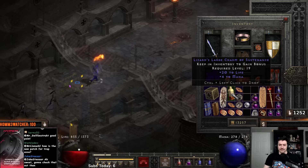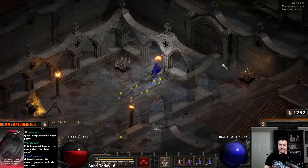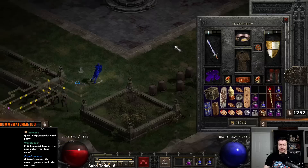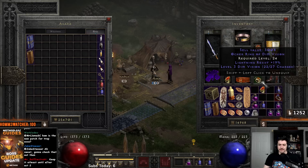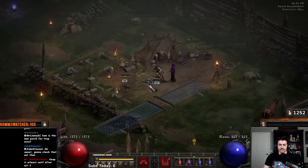We've got a seven fire, 20 life small charm — maybe I get rid of the 12 light res for the 25 life, but I kind of like the light res. How's the new patch for trap Assassin? It's great — new trap Assassin is going to be so good. I might put this 19 light res charm over the mana one, since the mana is starting to become less important, and I'd rather have 13 additional resistances especially light res. That brings us to 28 light res, which is really nice.